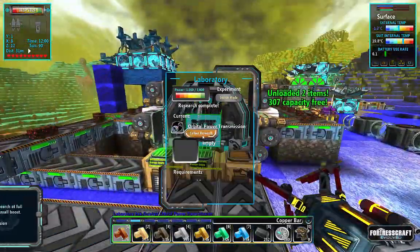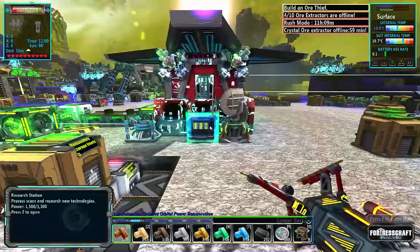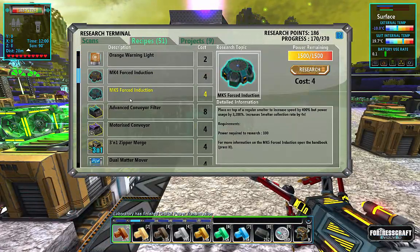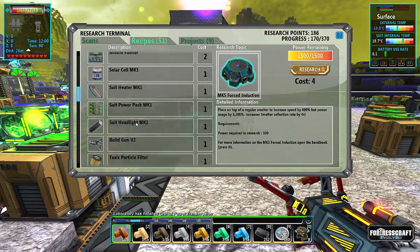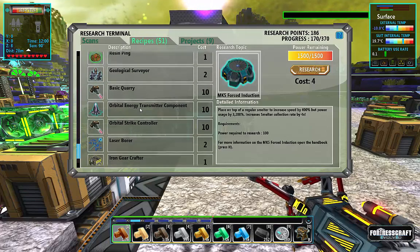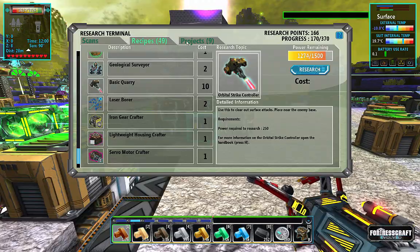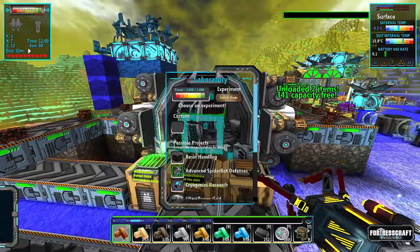Collect research - OET research is done! Let's grab - oh look at the forced inductions, we don't really need those. Let's see what else, let's make sure these are unlocked. There it is: orbital transmitter, orbital strike - and that's basically it for building the OET.